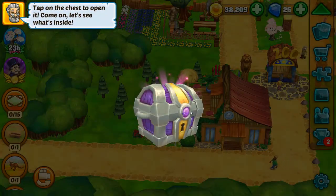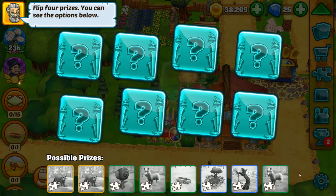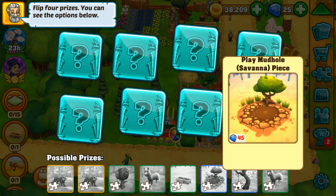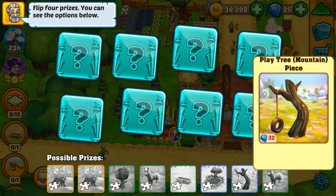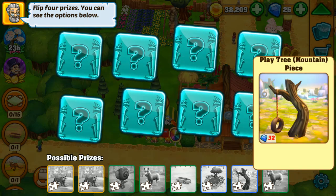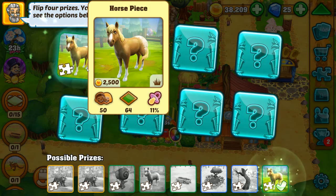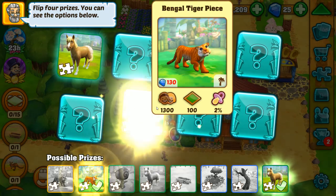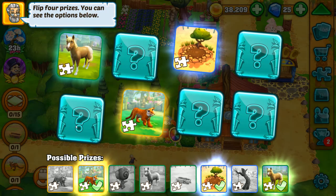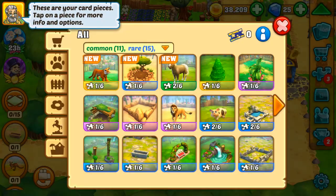Let's open this rare chest. So here's what we can get: two options for horses, a savanna trough, a mud hole, play mountain, play tree mountain for the mountain biome, a play tree for the grassland, and Bengal tigers — I want at least one Bengal tiger, that'd be cool. Horse! The Bengal tiger! Mud hole — and other horses. Those prizes are redeemed.